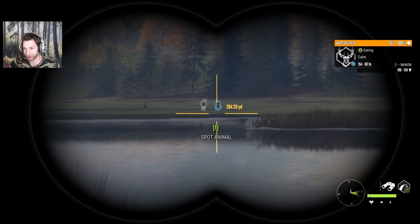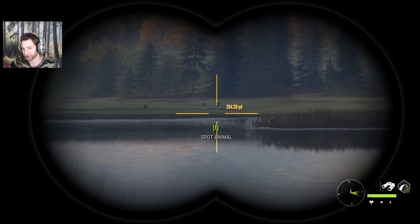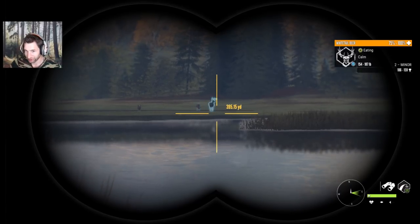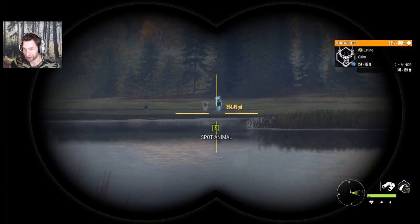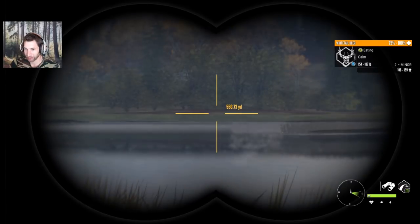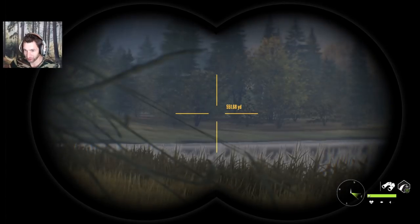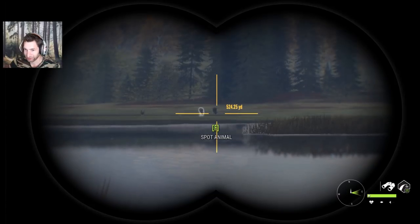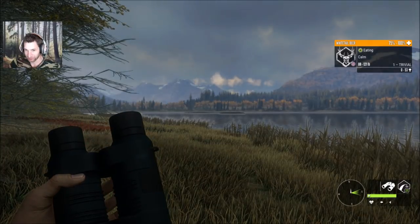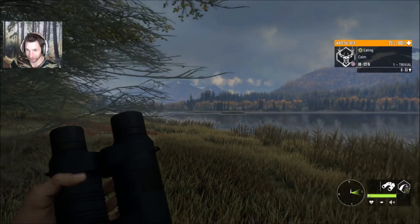I spoke too soon because we just found a really nice white-tailed buck — this is the first buck I've seen over 150 or at least close to 150. He's probably going to be in the 130s, to be honest. He's a long ways out there — we're looking at 400 yards again. We're going to use the 270 polymer tips and try to make a nice shot, but he's quartering at us pretty hard so we need a better angle.